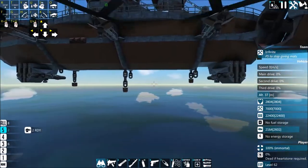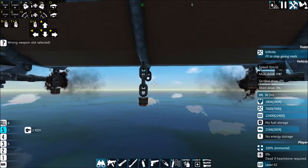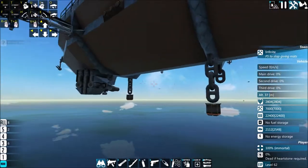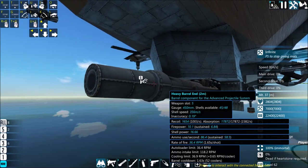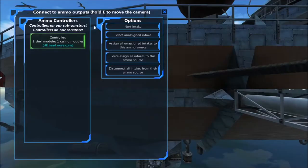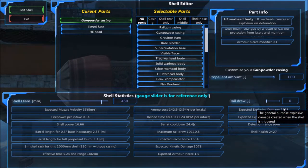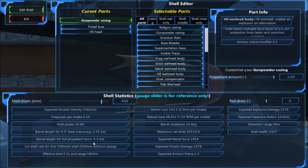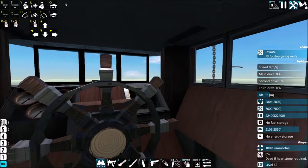They fire 36 rounds a minute. It's literally just timed HE, that's all it is. The shells aren't particularly fast — faster than CRAMs obviously — but they do like two thousand, two and a half thousand explosive damage with a ten meter radius.